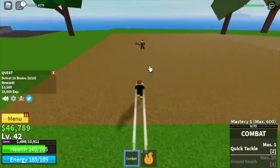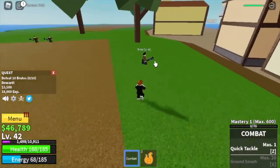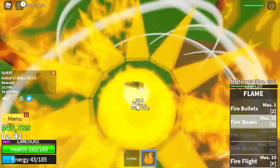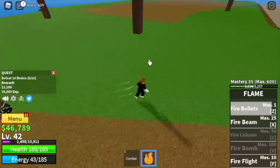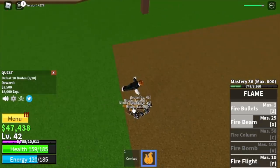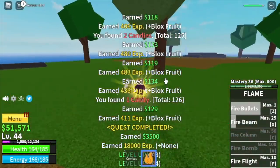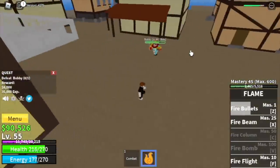You need to defeat 10 brutes, so lure 5 at a time to make things faster. Use your skills — fire bullets, fire beam — 4 to 5 skills to clear a lure. The goal is to reach level 55, and at that level you will unlock a new quest: the mini boss of this island, Bobby the Clown — or in the anime, Buggy.